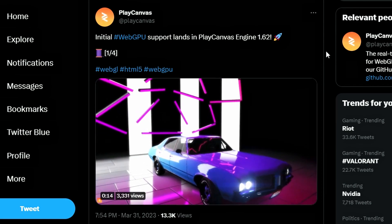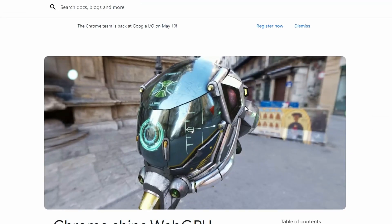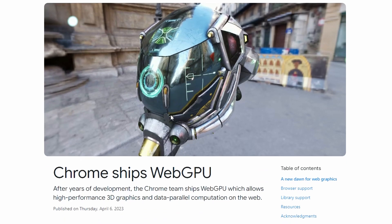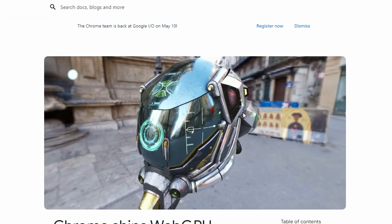Next up, WebGPU was previously supported in PlayCanvas Engine 1.62, and now it has another support — in Chrome. Chrome is shipping WebGPU right now in beta, not yet in stable releases. WebGPU basically allows high-performance 3D graphics and data-parallel computation on the web, utilizing your GPU's power to output 3D graphics — better clarity, better quality on the web. Developers will be able to utilize this for better optimization and better graphics output.